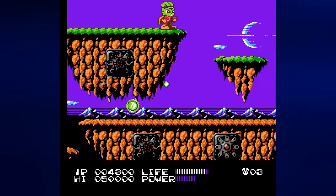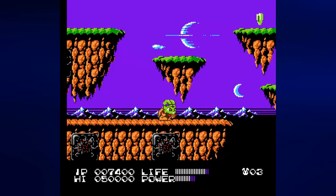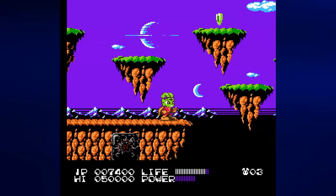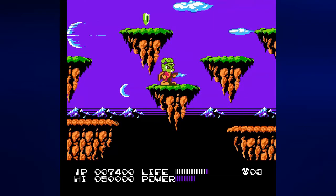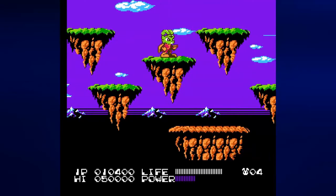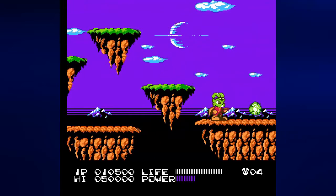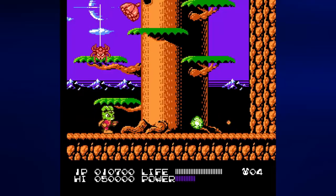That little icon with the green core gives us 3,000 points. That little heart with the L on it is your life extension — we also got points for that, which pushed us to 10,000, earning an extra life. But the main point of getting that item is to increase our life meter. You can increase your maximum health two times before you reach your maximum. You lose all your health extensions when you run out of lives and continue.